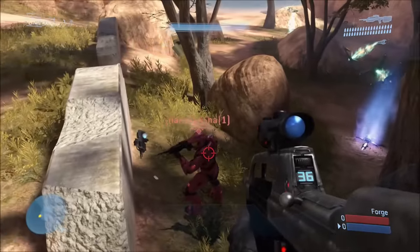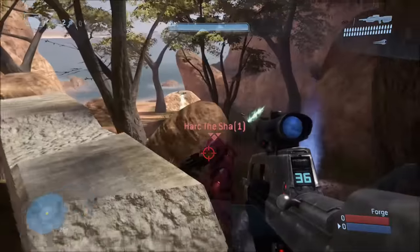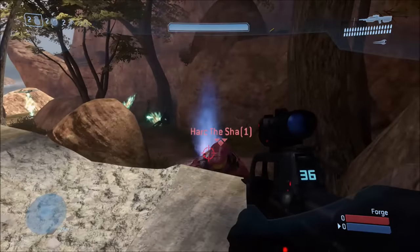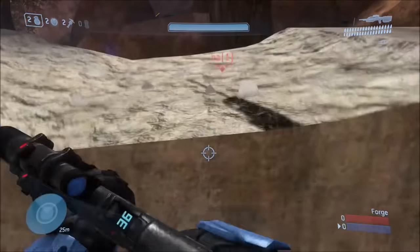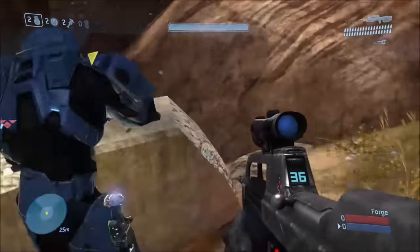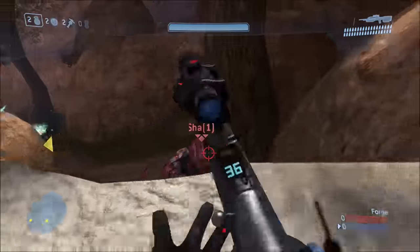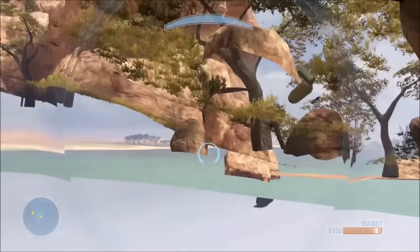This lets you get under any map in Forge, and it's very easy to do. You want to have someone stand behind a wall or something that's kind of low enough that you can still lunge at them. What you want to do is keep them still behind there, and keep using either a sword or any weapon. You want to lunge and then melee and crouch. Crouch when you hit the wall, and if you do it correctly, you'll just fall right under the map.